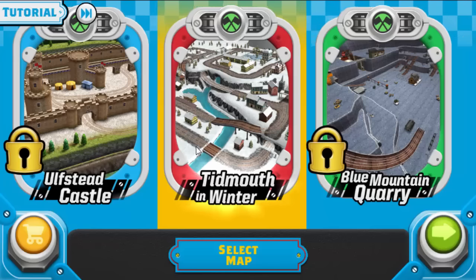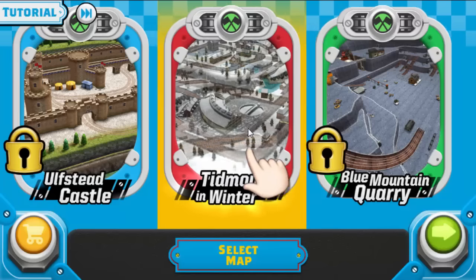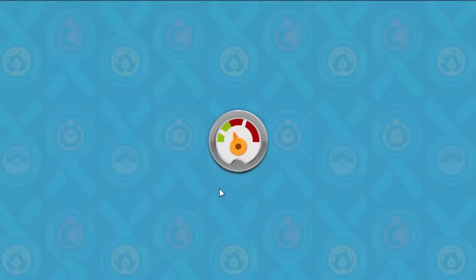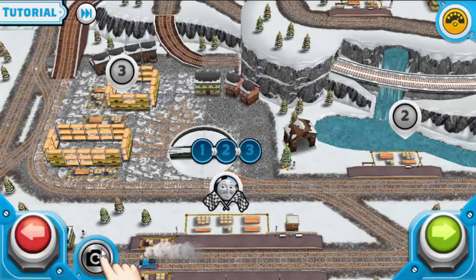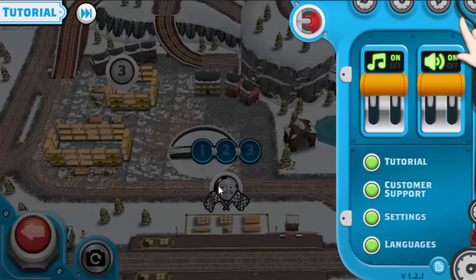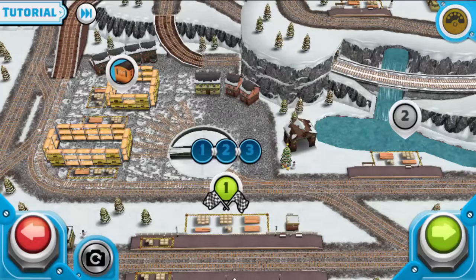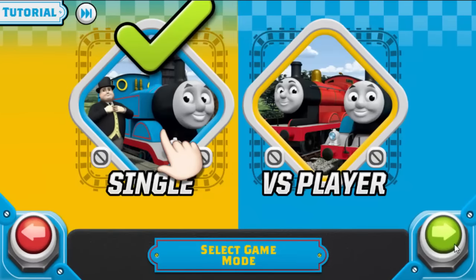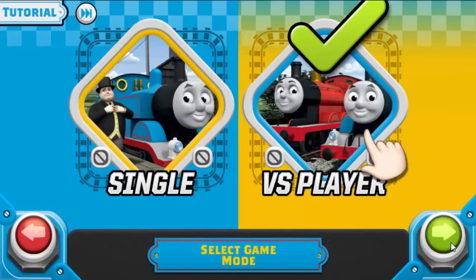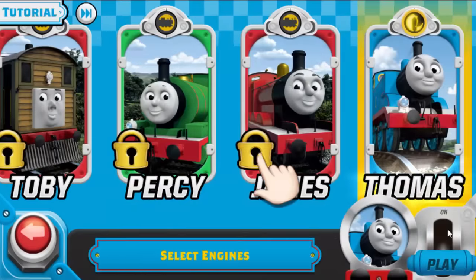In this adventure, you will control Thomas and his friends as they race around and explore different locations on the island of Sodor. Tap the panel button to change cameras. To start a mission, tap the green button. Play with the engines or play with your friends. Then, select your favorite engine.